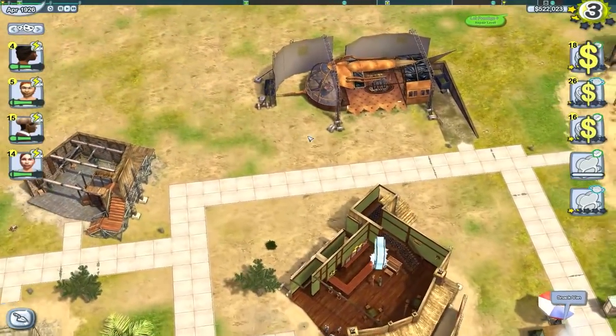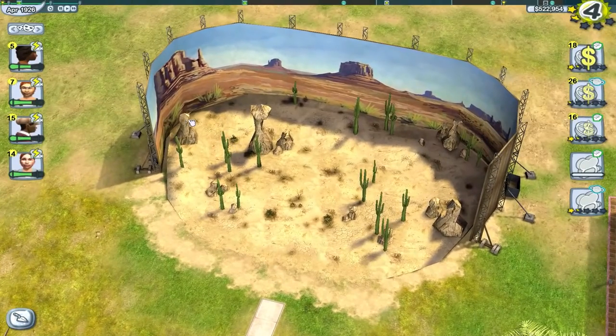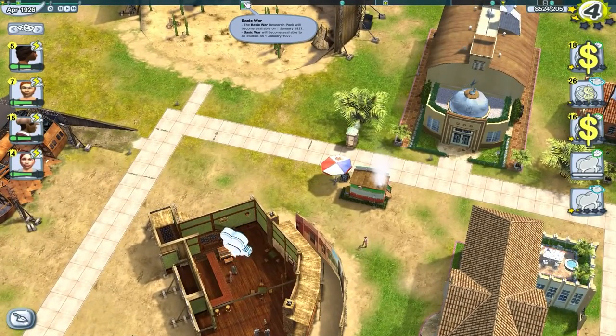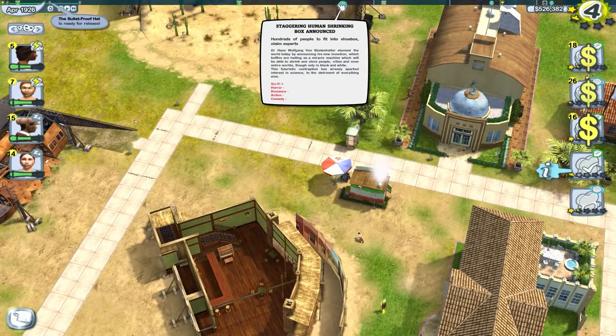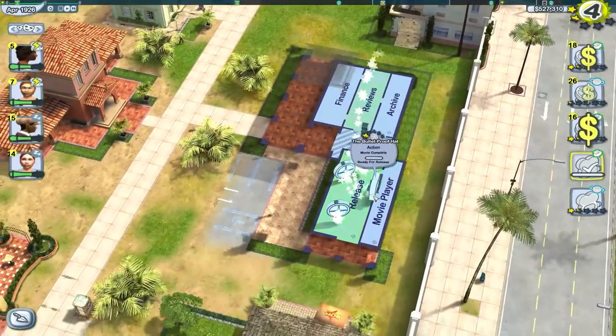You get a lot more sets and backdrops as you progress. Basic war is coming up in 1927, which will give us the basic war pack. You can check the news ticker to see what events are happening and which genres may become popular — for example, a sci-fi story coming in means sci-fi films will go up.